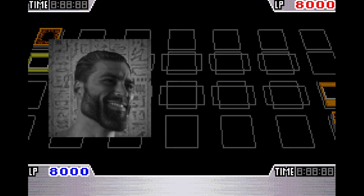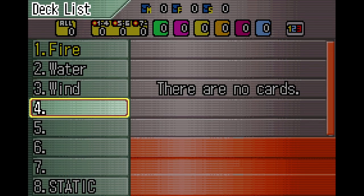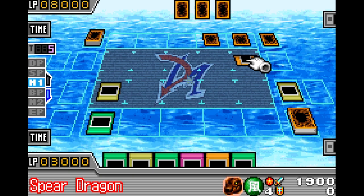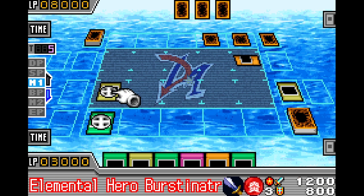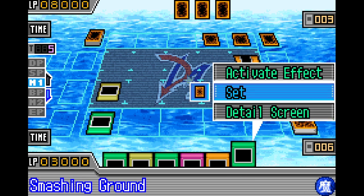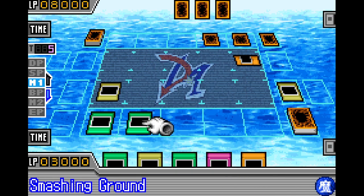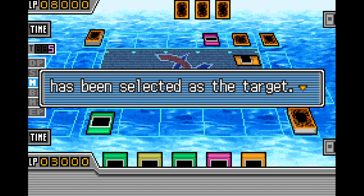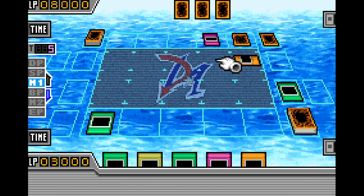We know this because that missing card image is never found in this game. While we can't Special Summon it from the graveyard ourselves, there are situations where you can get the opponent to Special Summon it from the graveyard because of how the AI works — and it actually did get summoned. Although you can't really interact with it and it's basically treated as invisible, and something summoned in that slot will just replace it, this is definitely something they never saw coming.